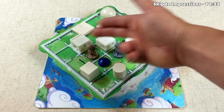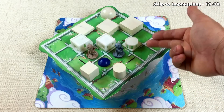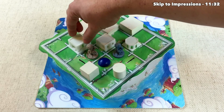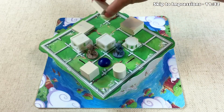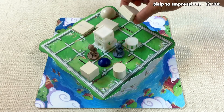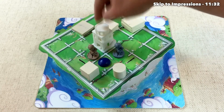Before I jump into the game, I want to show you some of the differences between the print run I'll be using for this video and the one coming with Kickstarter. I'll be playing with individual blocks, but the Kickstarter version will have nice molded pieces. This is the first level; we stack two of these for the second level, but in the Kickstarter version they stack up neatly, and the third level will just be three blocks.